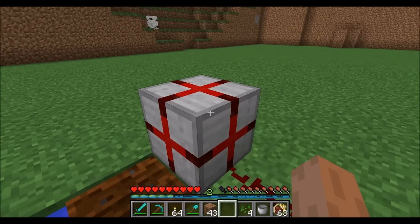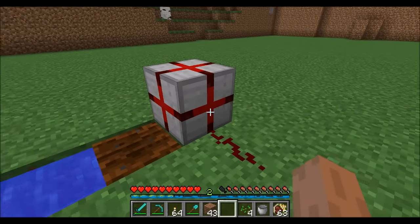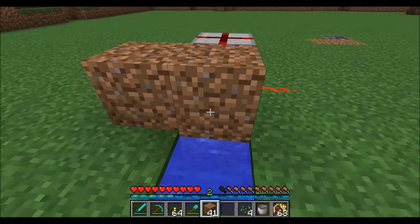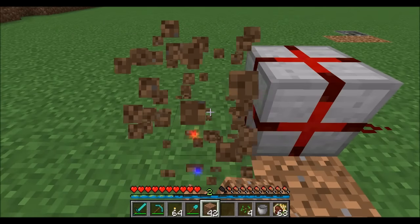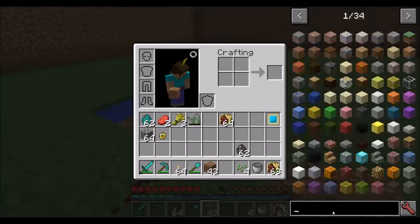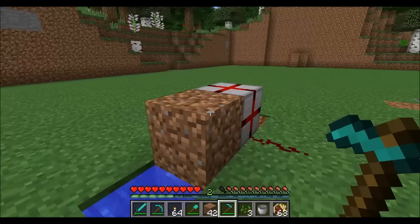Vanilla Minecraft redstone experts know how to build a block update detector. For those who aren't as experienced, all it is is a block that triggers a redstone signal when an adjacent block updates. Placing or breaking a piece of dirt next to it triggers a redstone signal. The ones on the corners do not — it's on the four cardinal sides. It also works on the top and bottom. Tilling doesn't count, but placing seeds does.